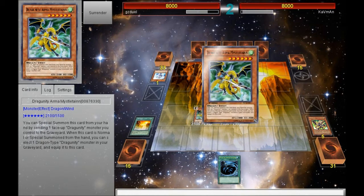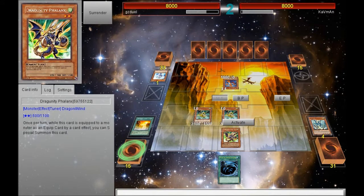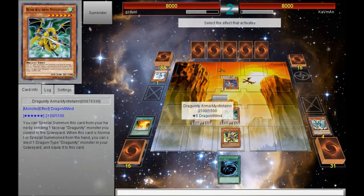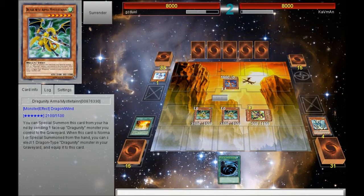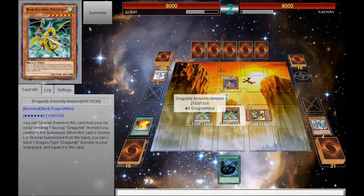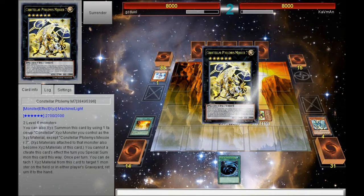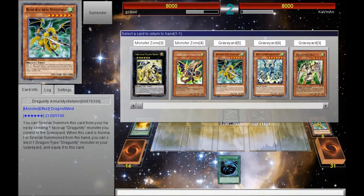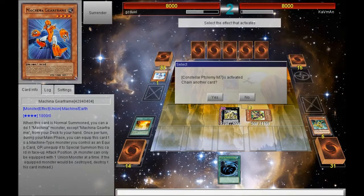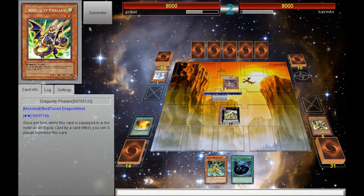I can do something like a Ptolemies M7 and a Crimson Blader. But it's kind of risky because at this point I am trying to overextend a bit, trying to do as much damage as possible. If he has a Dark Hole, I'll be in a pretty tough situation. But I also calculated that from Crimson Blader's effect, he will have two dead cards in his hand and would not be able to special summon Redox if he has it.